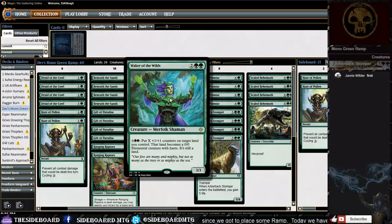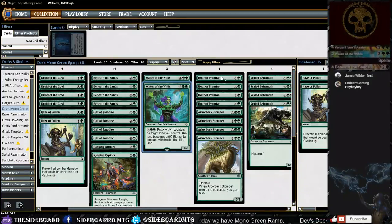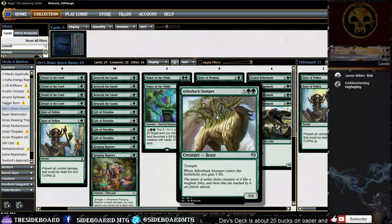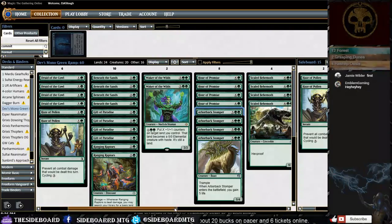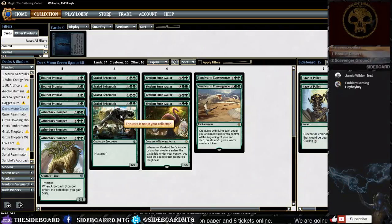The four-drop slot is a little weak. A lot of comments on Dev's deck suggested Waker of the Wilds or Champion of Rhonas might be better there — we did pick up a couple of those for the upgraded version in game three. Hour of Promise is the backbone of the deck; casting it as early as possible to make zombies is the whole reason we have so many deserts. Arborback Stomper is our saving grace — when we need a little extra life, it's there for us.